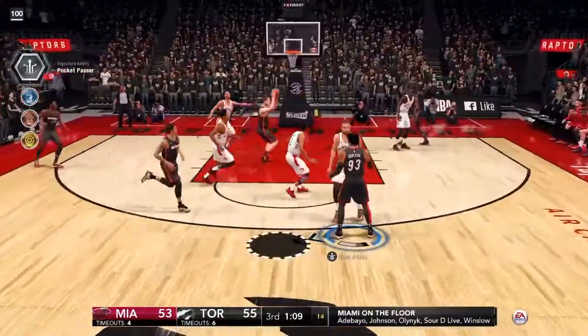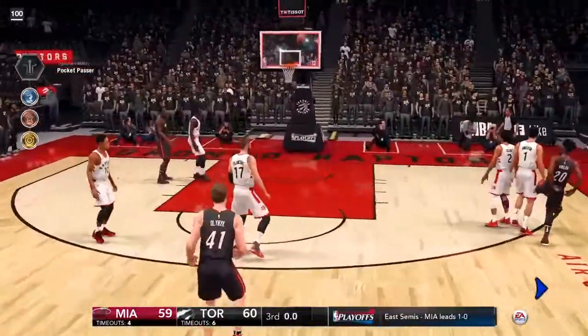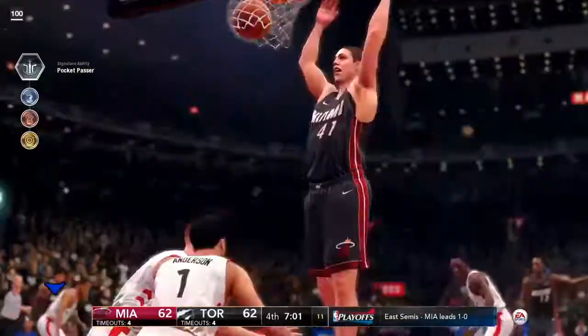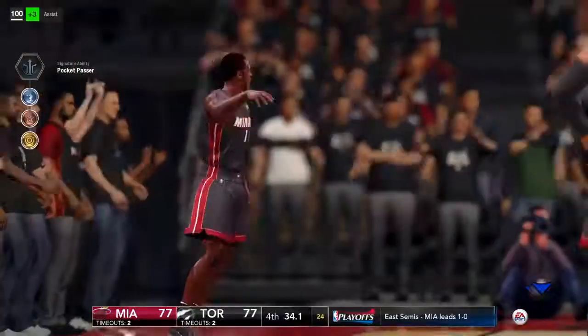Sweet dish in the paint and flips that one in. There's the pick — good solid entry pass for the Raptors. Final seconds. Nice inside pass — there you go, pretty pass. Knocks it down.